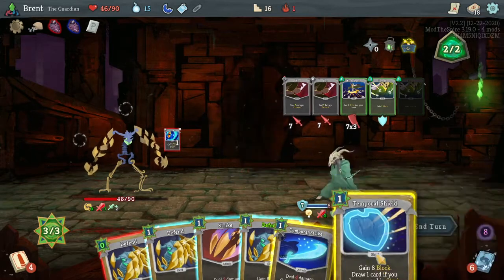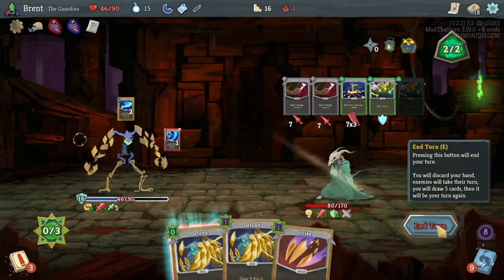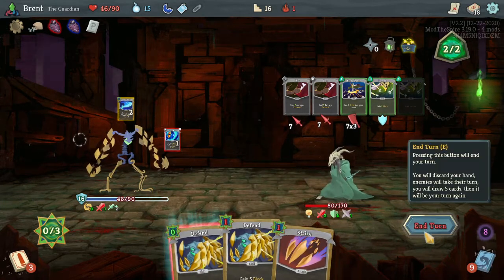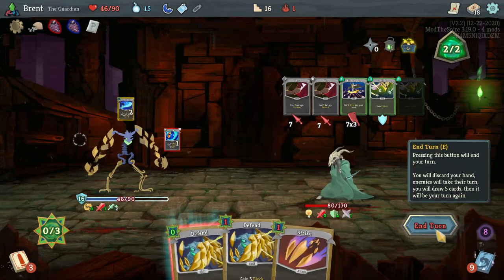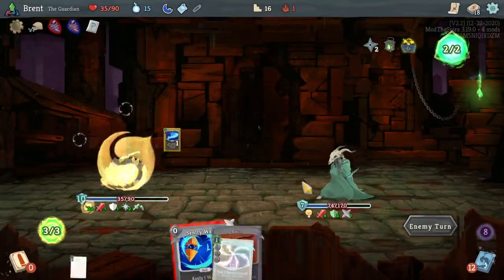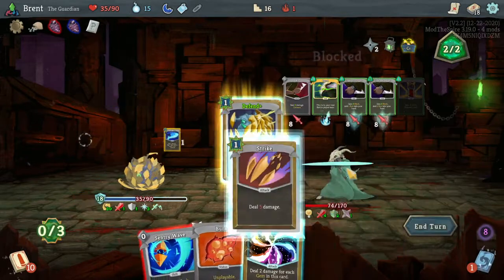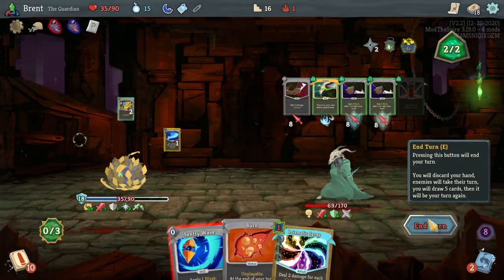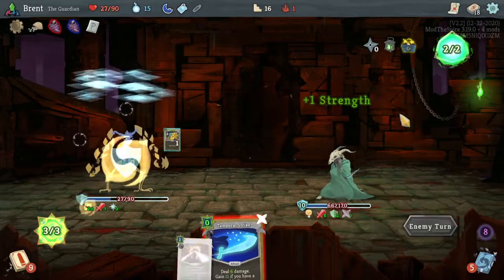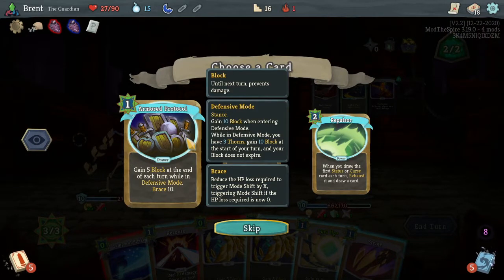Temporal Strike - give us another one to play, another defend. They're doing 7 each - he's going to put me into defensive mode. Do I want to give another Shiv? That's gonna suck. Defensive mode and he hurts himself! The switching modes is really helping us currently. Reroute, defend, hit him - we're just not hitting him quite quick enough. The Cultist Potion would have made a lot of sense. It's a little late now though - do I think I can get out of this? Let's drink the Power Potion. At the end of your turn while in defensive mode, Brace 8.